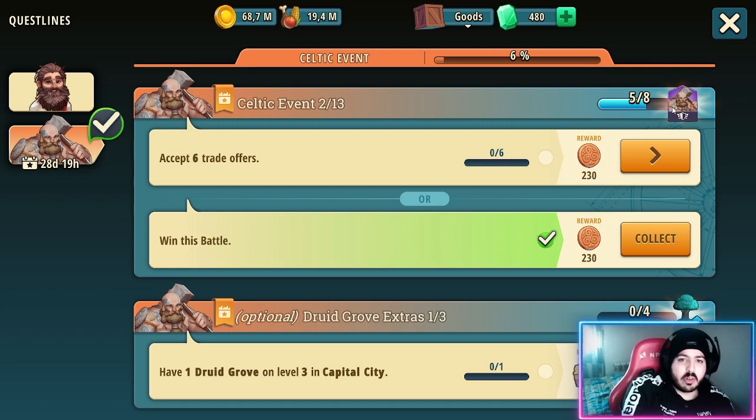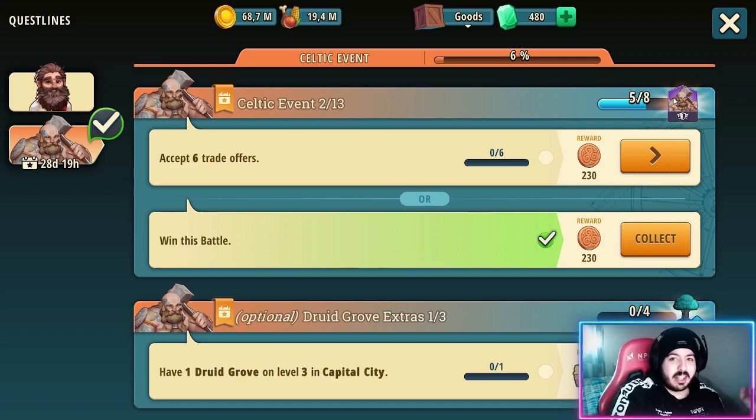We have a new commander — a purple commander — to store it and never use it. Let's be honest, we never use the purple commanders. I have a bunch of them just stored in case I need them in the future, but we'll never need them.